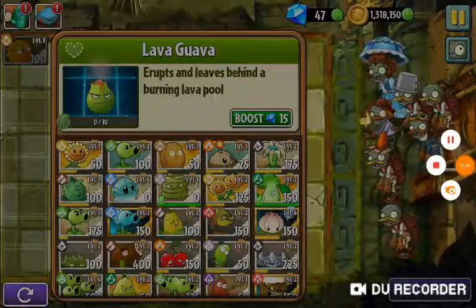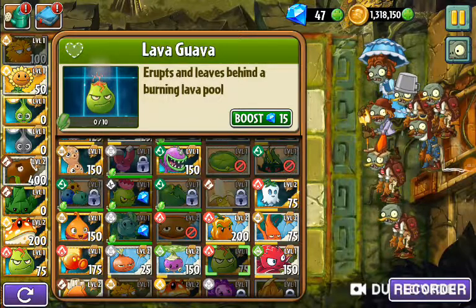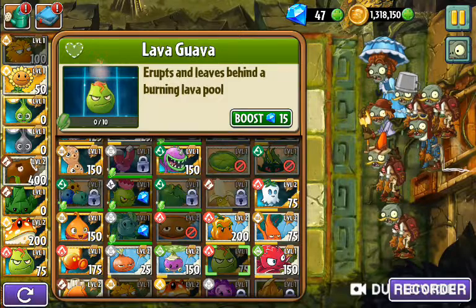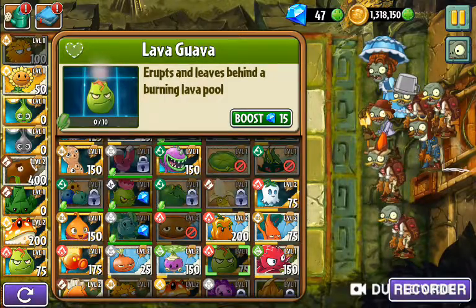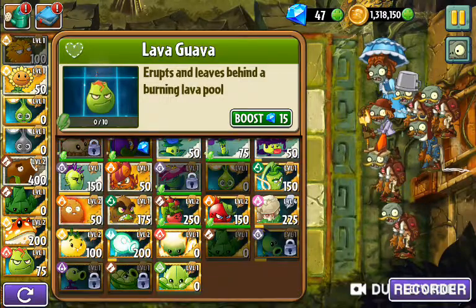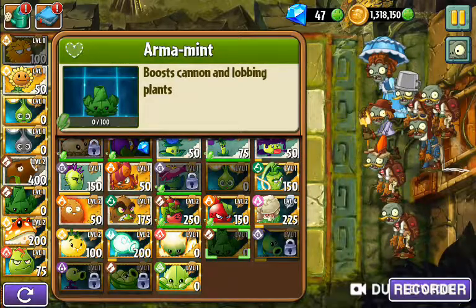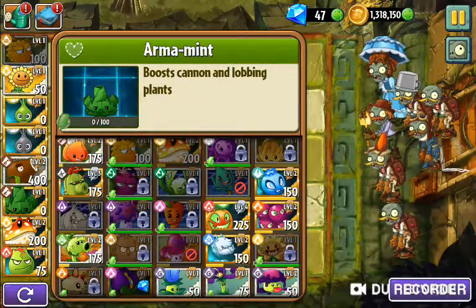Let me pause this one. Okay, and this is the arsenal. The only thing that's boosted is the sunflower, gold bloom, coconut cannon — what is this mint? — armament, toadstool, and lava guava.